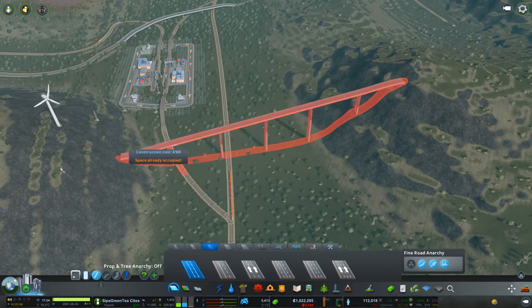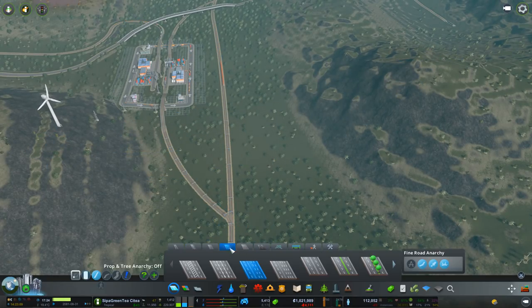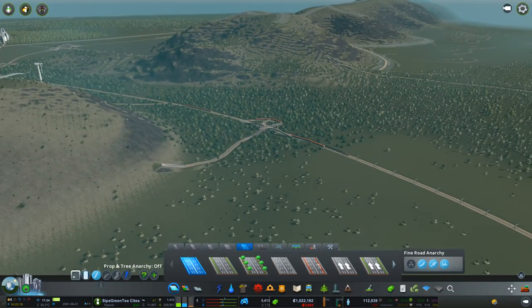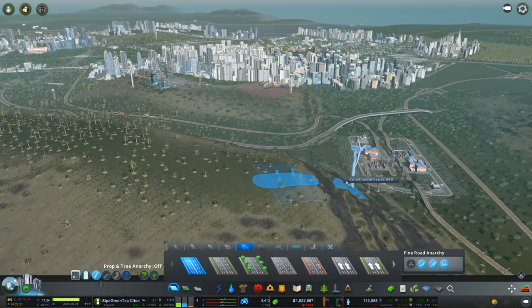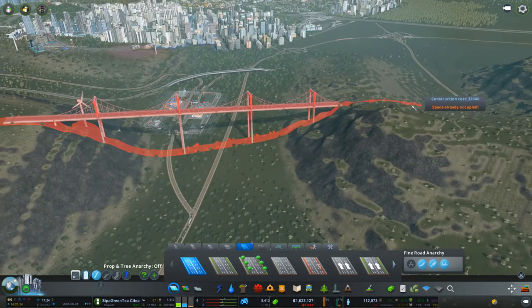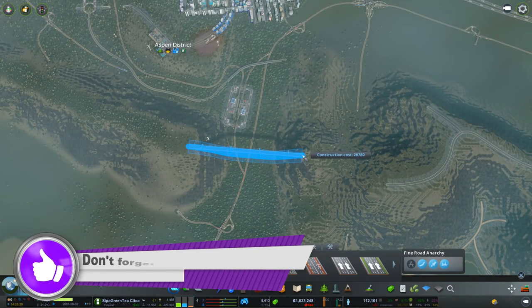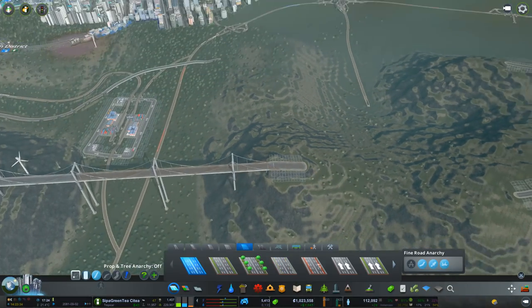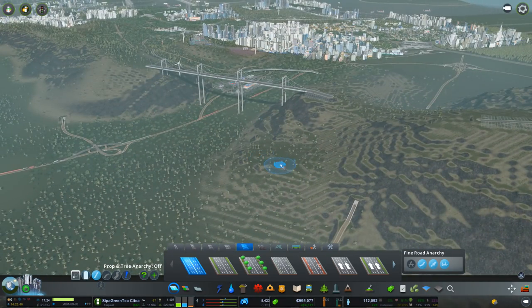We're going to get the same with that one. It's a shame there isn't sort of different design bridges — you could probably download stuff to do that, but I haven't got any of those so we'll go with this. Let's pick a spot here. Go across and see if we can get this to sort of level out and be reasonably straight. That does not look too bad at all!